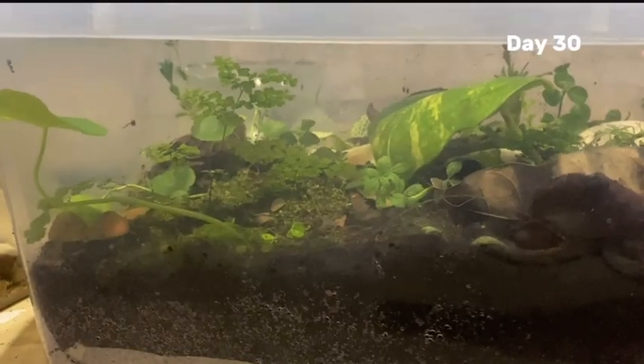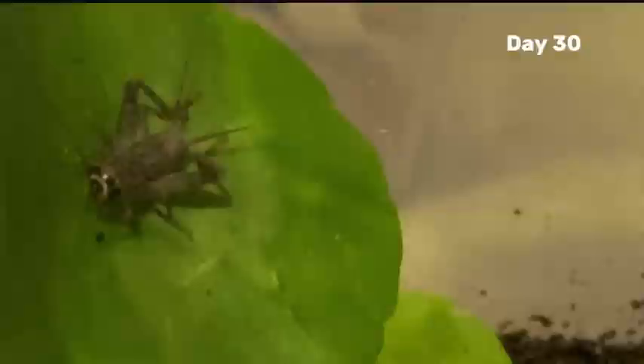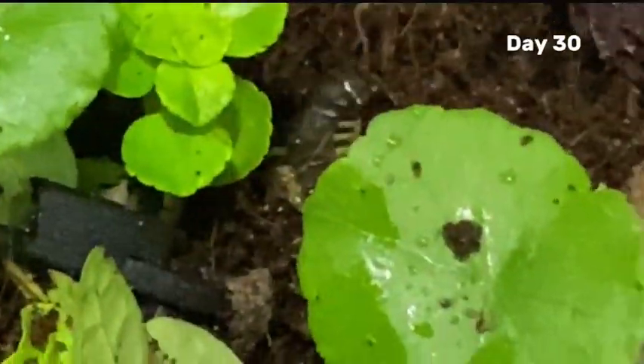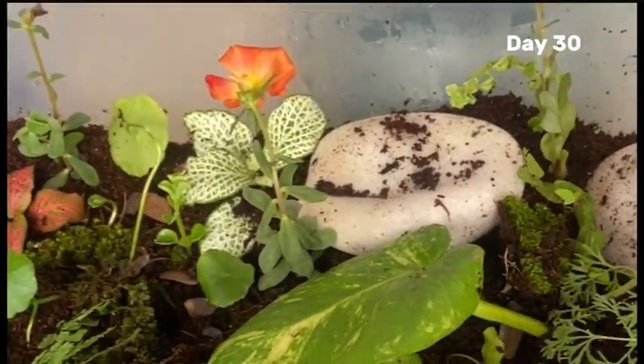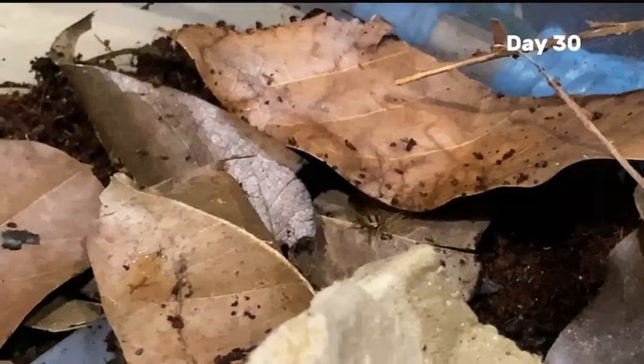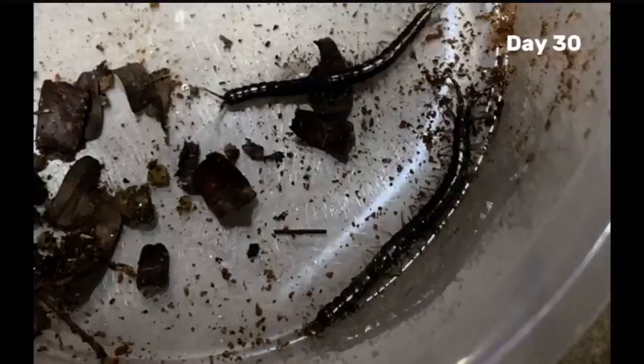On the very final day — day 30 — all the animals, like the crickets, roaches, isopods, snails, beetle grubs, spiders, mealworms, and centipede, were all thriving together, completing the forest simulation. The forest ecosystem is complete, and I decided to take out all the animals and release some of them back to the wild. After all that, I decided to end the simulation.